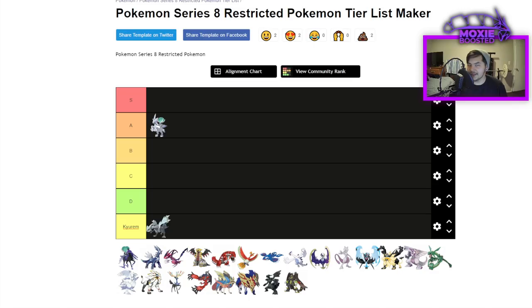Calyrex Ice loses to Zacian if you have good board positioning because you don't want to get hit by a +2 Max Quake. Mimikyu is absurd because not only can it reliably set up Trick Room with Mental Herb and Disguise, but on the following turn it can Shadow Sneak your opponent's Calyrex Ice, giving you a free +2 immediately. That makes Intimidate cycling very difficult. I've seen Calyrex Ice paired with Groudon for sun cores, with Kyogre to avoid fire moves, and even with Necrozma Dusk Mane.